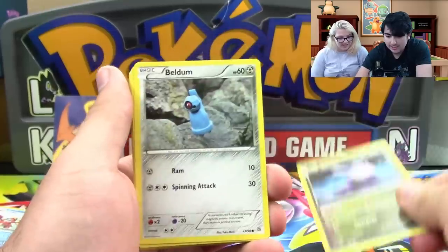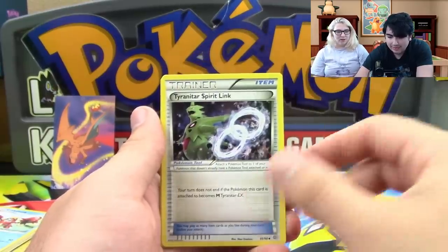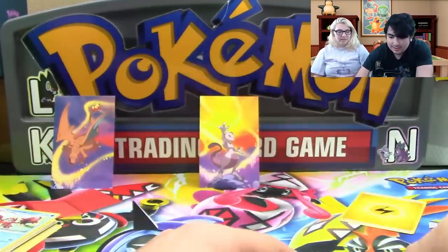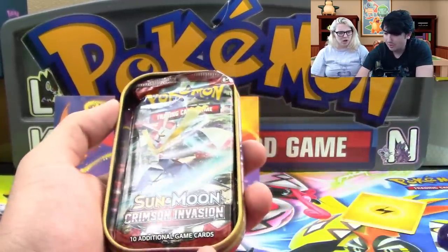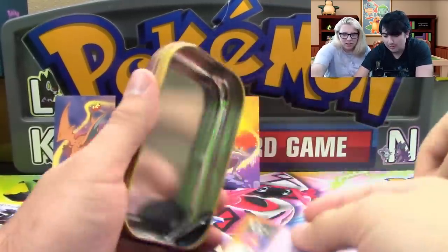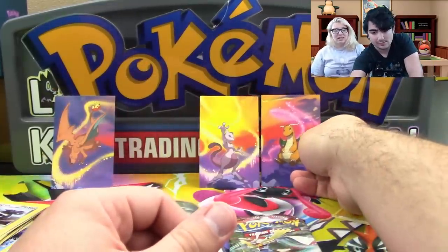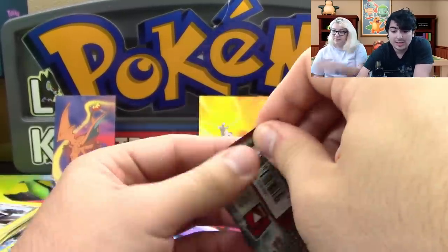So we've got ourselves that little Lugia. We have Beldum, Oddish, Inkay, Golurk, Slugma, Tyranitar Spirit Link — thank goodness — Bellossom, a reverse holo Eco Arm that is pretty miscut, and Metagross. I bet it's going to be the same. Where's our art card? That pack looks really messed up. The art card was in the back — it's an Alolan Ninetales again. Either you've got bad luck with these things, or these aren't as random as we thought.